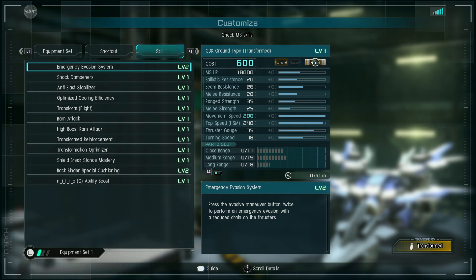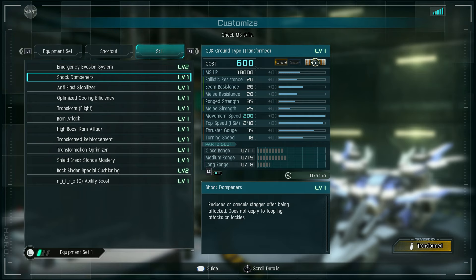Transformed, it still has double dodge roll — or at least a more boost-efficient dodge roll since you're always burning a little bit of boost while transformed. I don't know if you'll get two out of it, but you might. Chalk dampeners level one reduces or cancels stagger after being attacked, but does not apply to toppling attacks or tackles.